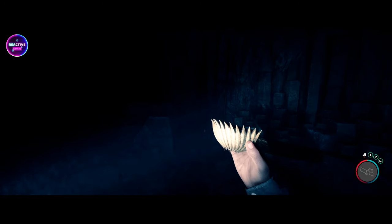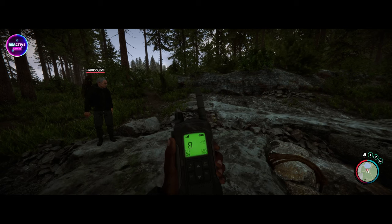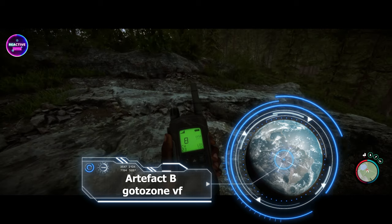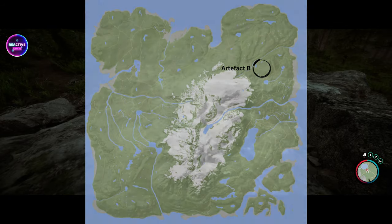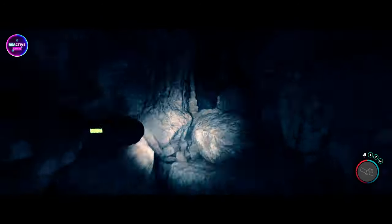We're going to go to Artifact B. We are at Artifact B now. Just so you know, if you want to use go-to zone, it is go-to zone VF. I'll also put a map up on the screen here for you as well. Let's go down and find this artifact. It's not a very big cave, and I had no problems with this cave if my memory serves me correctly.